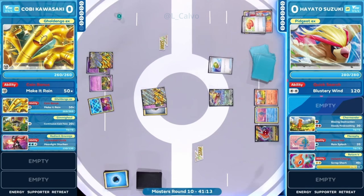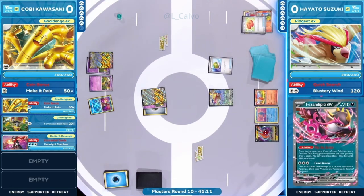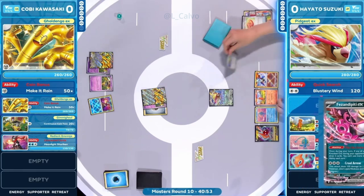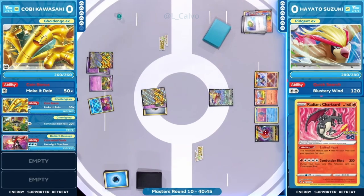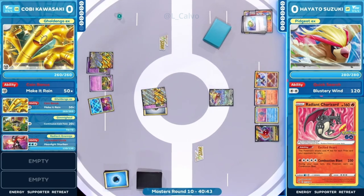Starting off with Nest Ball for Hayato. He clearly already has a Charmander, and at this point you weigh risk versus reward — does the final Rare Candy need to be committed this turn? Can you slow down, evolve into Charmeleon, try to take a turn? You know it gets a little risky. As prize cards start to fall, Radiant Charizard might be a good line to go down. It's going to join the bench off that Nest Ball.